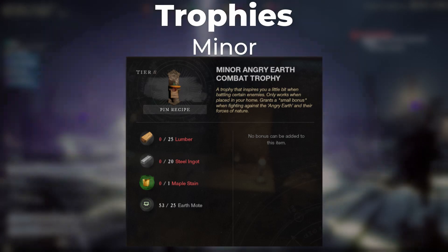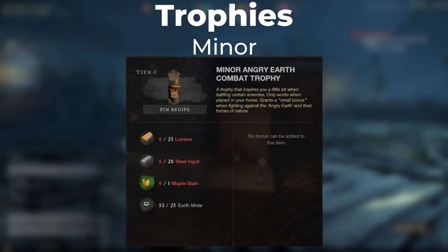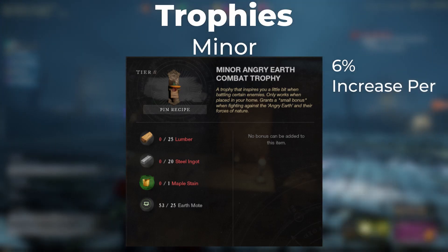Trophies. For trophies, we have the minor Angry Earth trophy which is going to cost you 25 lumber, 20 steel, 1 maple stain, and 25 earth motes. This trophy grants an increase of 6% damage to the Angry Earth.